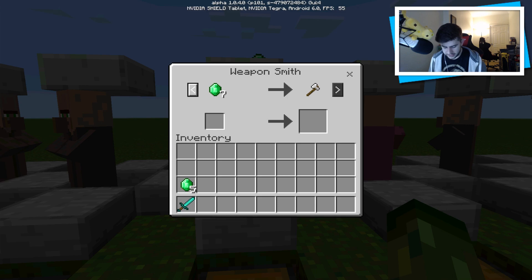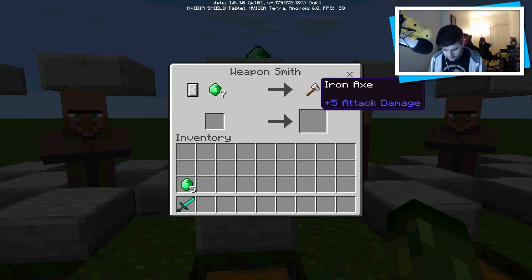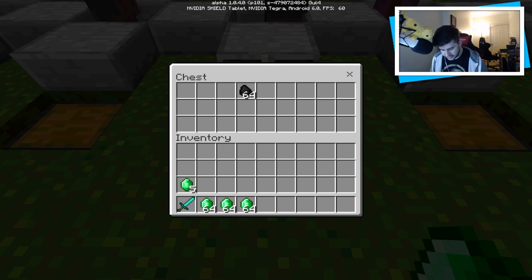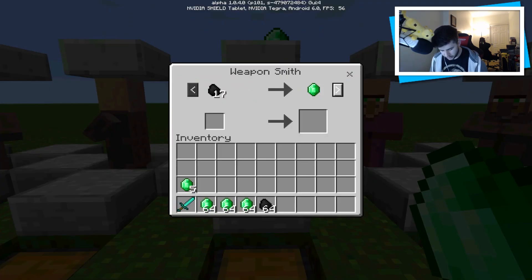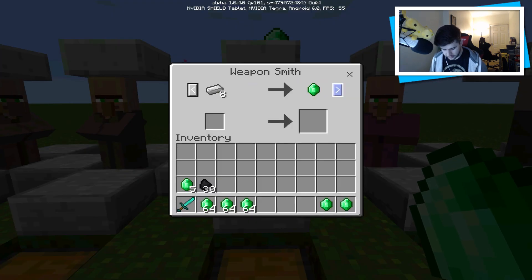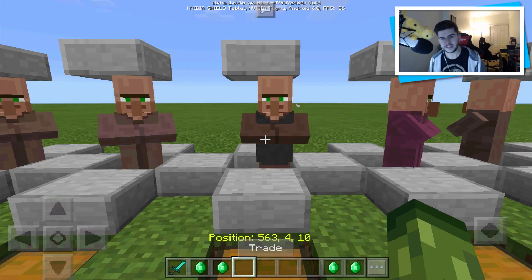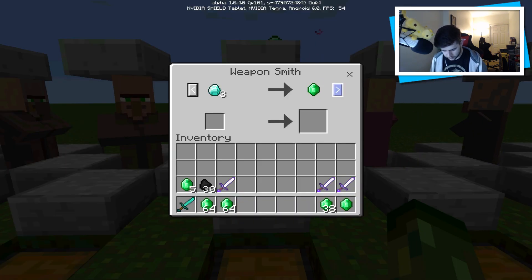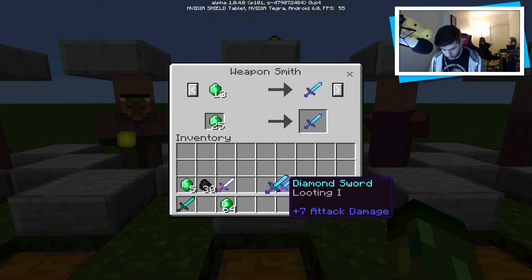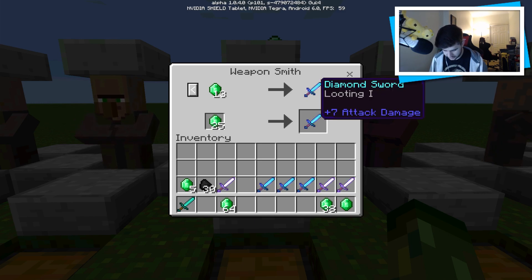Now this one is a weaponsmith — these are really good, and the more you trade with this one the better it's going to get. At this point it wants 7 emeralds for an iron axe. You can tap on items to see exactly what you can get. So I'm going to max this guy out as much as I can. After trading he's now offering me an iron knockback sword. Let's do a couple more trades. He's happy again — now he's offering a diamond sword with looting! This is why I like these villagers a lot. 13 emeralds for one diamond looting sword — I'm happy with this one.